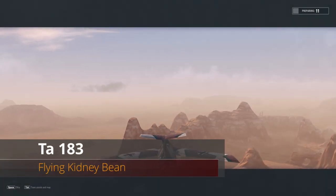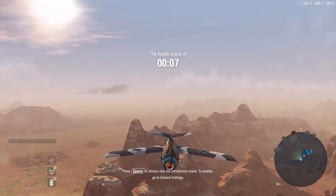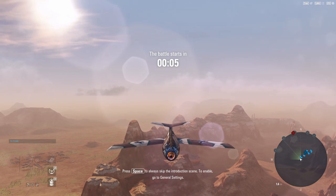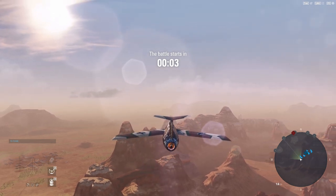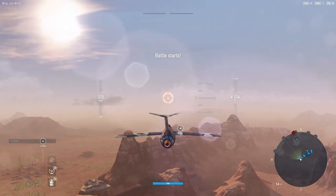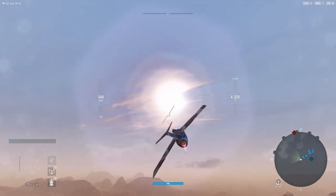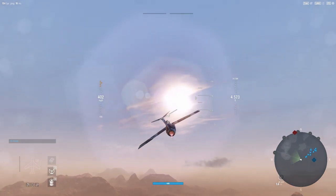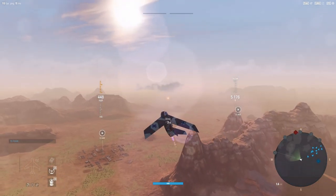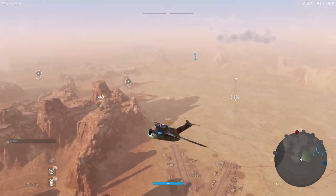Hey guys, V-Baddy with another V-Plays, and we're going to be taking out the TA-1A3 at tier 9. This aircraft is a fun and interesting aircraft — it gets four Mark-108 cannons. It's a lot like the 262 at tier 8 with a gun configuration. However, you get a lot more maneuverability and a pretty decent roll rate on this thing.